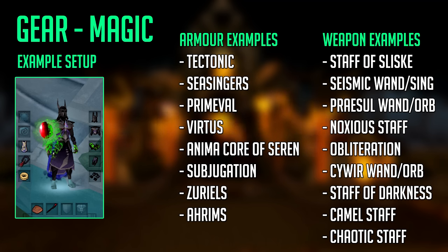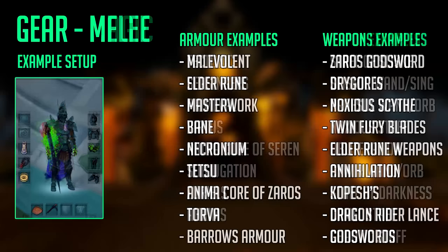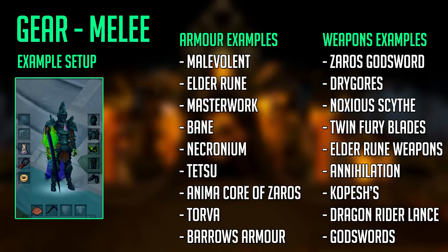I'd highly suggest buying a large Rune Pouch as it saves inventory slots for runes, unless you're using a staff that provides runes like the Camel Staff, Battlestaff, or elemental staves. For Melee, thanks to the Mining and Smithing rework it's much cheaper and easier for ironmen to get high level melee gear — you can literally smith it yourself or buy from the Grand Exchange cheaply. Great armor examples include Elder Rune armor, Masterwork armor for very high level players, Bane armor, Bainite armor, or Necronium armor — essentially the same tier as Bandos or Barrows except Bandos being DPS armor.